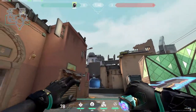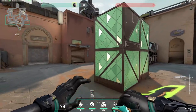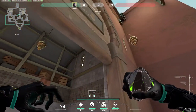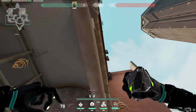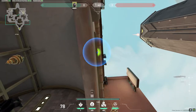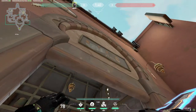Other than that, that's pretty much attacking on Bind. Now onto defending, starting off with A. When you use the wall here, you essentially just line up in the corner and aim at the first line of the bump and it'll line up perfectly, and then you can just easily pick it up.